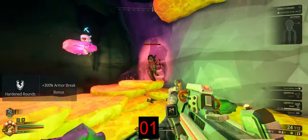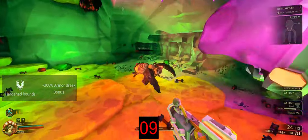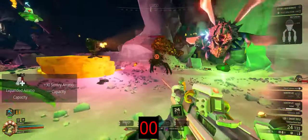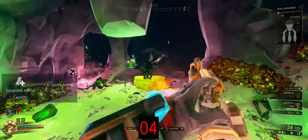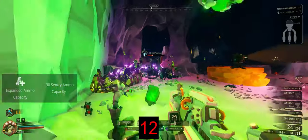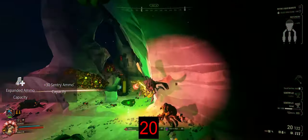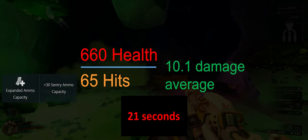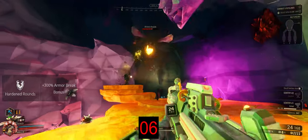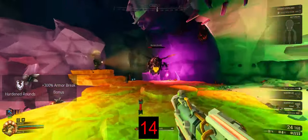I ran this experiment three times with each sentry gun loadout on Hazard 3 to give us an average, ensuring the sentry gun wasn't getting weak point hits. For the Mactera Brundle I got one clip each — with Hardened Rounds the damage average goes above 11 due to weak point exposure after armor removal, which is actually part of the benefit.